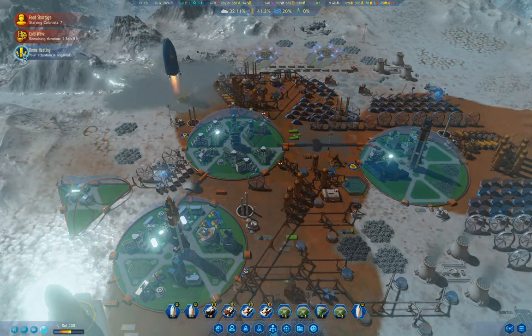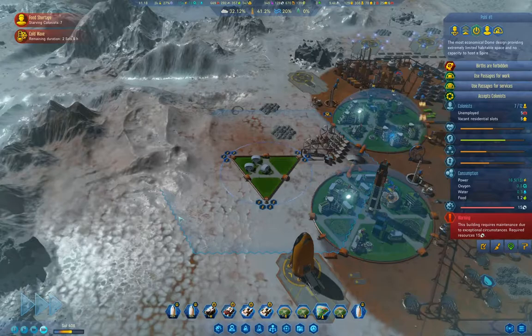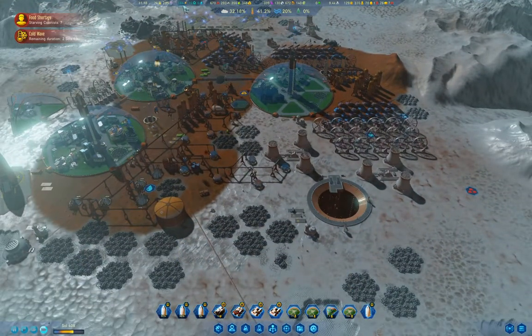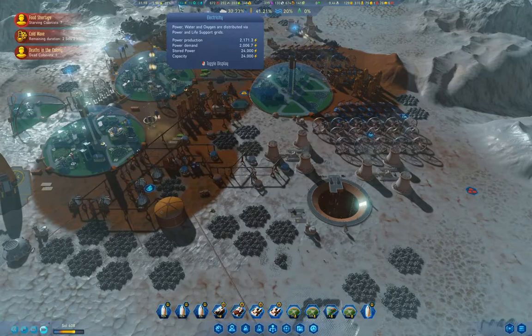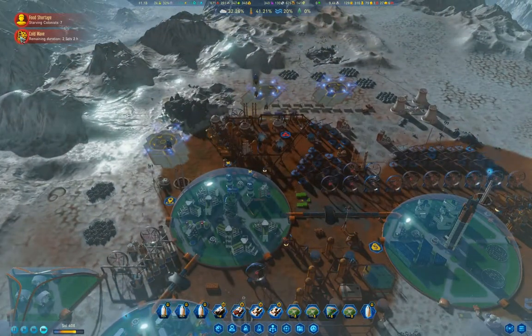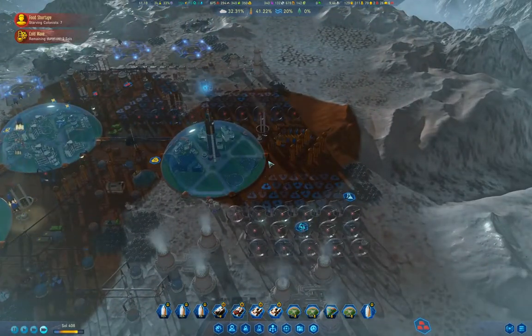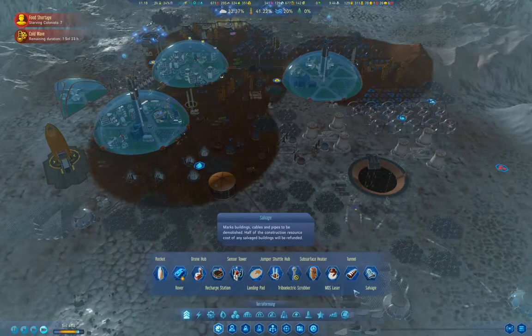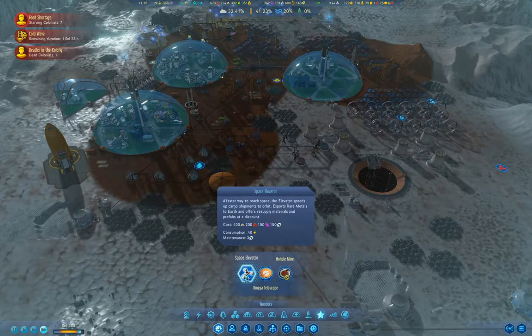We've completed orbital engineering. Dome heating needs attention — we'll repair it since we have the resources. We're storing 164 power during the day. Only two sols remaining on the cold wave. Now, looking at the space elevator requirements: we need 400 concrete which we don't have yet, 200 metal, 150 polymers which we have, and 150 machine parts which we're producing fast enough.